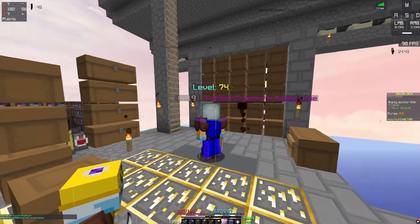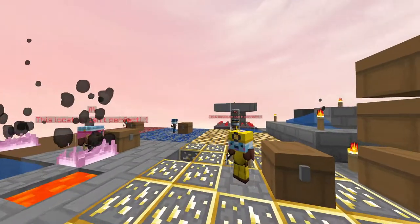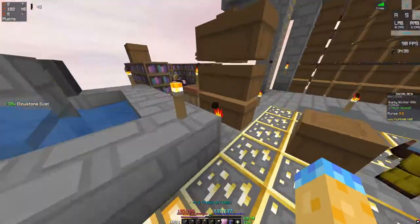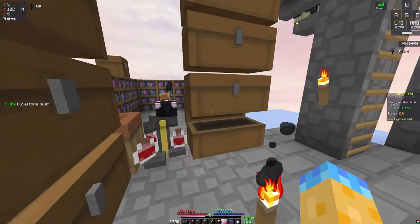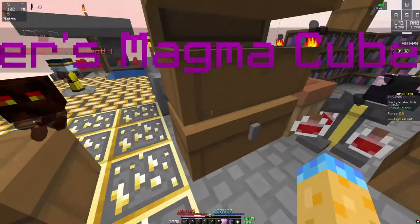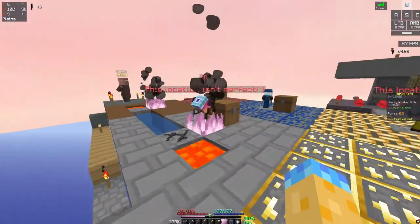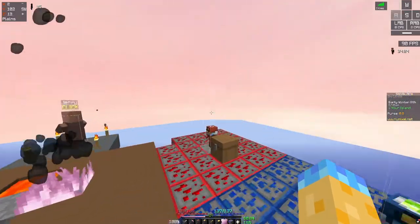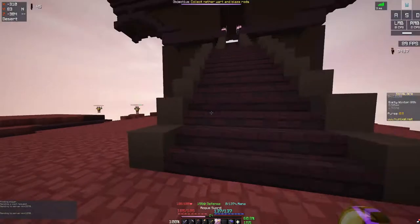Alright, so we mined up all the glowstone. We got six stacks and 18, which is definitely not close to enough — we got 30 there. I think I want to upgrade this to at least level three, so we're gonna have to get some more glowstone. What I'm gonna do is go to portal hub and head to blazing fortress.